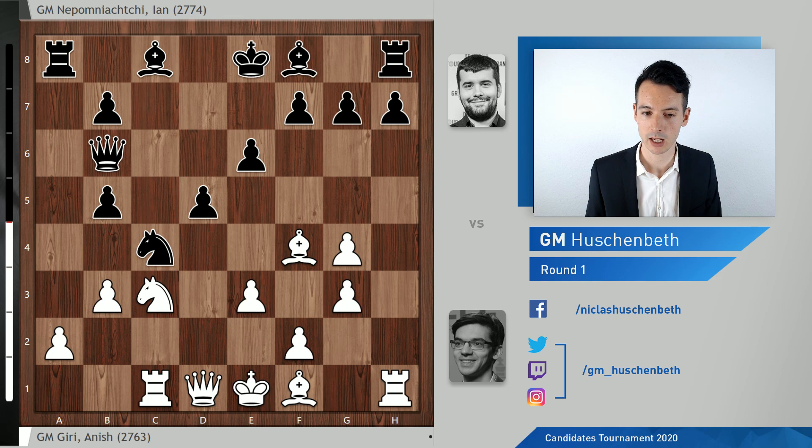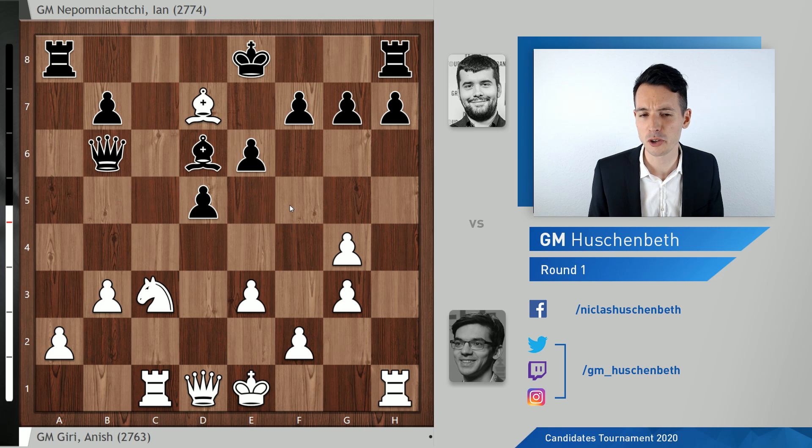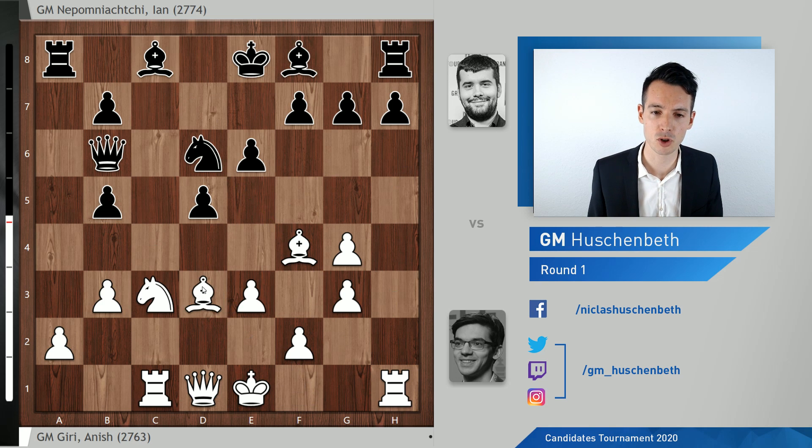And b3. Here I was quite impressed. After a while of thinking, Nepo found the correct continuation: Bb4, sacrificing a piece temporarily. Black could also retreat the knight to d6, and here white could regain the pawn by taking on d6 and taking on b5, but maybe this is not too convincing after all. Maybe white has a slight push, but not too much. Alternatively, white could also play Bd3 and just claim some compensation, which he certainly does.